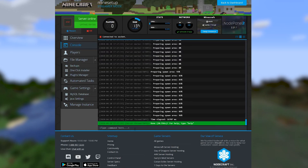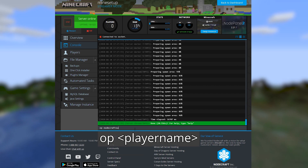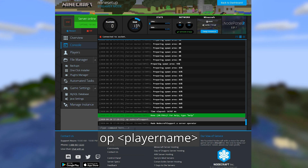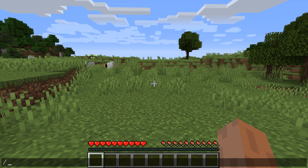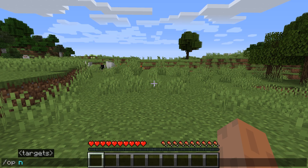For console commands, be sure that the server is running. Use the command op player name — obviously switch out player name with the actual player name. The command is the same in-game, as long as you are already set as op. So you can't just use this command; you have to have already used one of the previous methods.